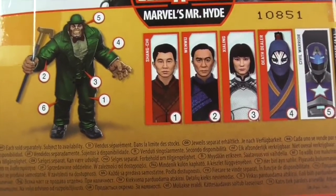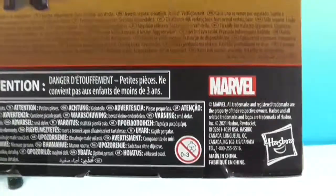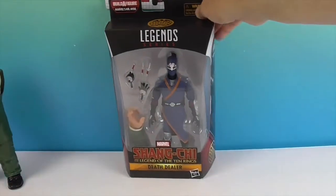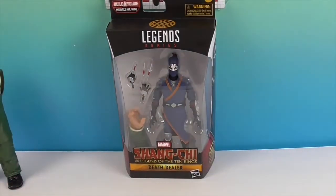Number four includes the left arm — the final Build-A-Figure piece. These are of course by Hasbro. So we're going to go ahead and get the Death Dealer out of the box and give you a much closer look. We'll be right back.